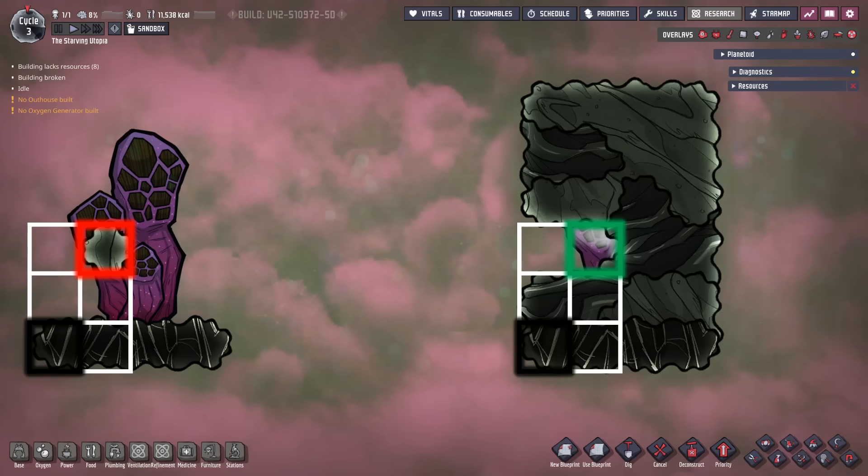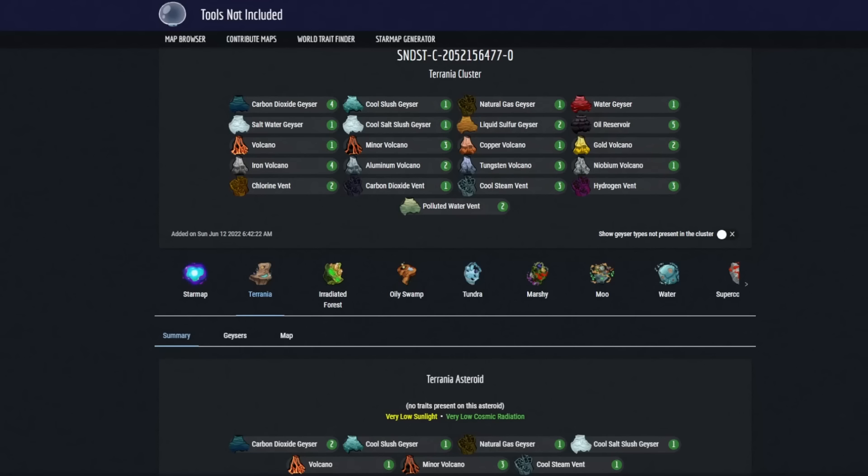Geysers do overpressure, with gas vents stopping at 5kg per tile, volcanoes at 150kg per tile, and water geysers at 500kg per tile. Note that the types of geyser and numbers of each geyser is map type and seed specific, and most maps do not have all the different types. You may wish to choose specifically which ones a map has before starting. I'm showing here the Tools Not Included third-party website, which allows you to set specific search criteria for seeds, ensuring you have the geysers you want.